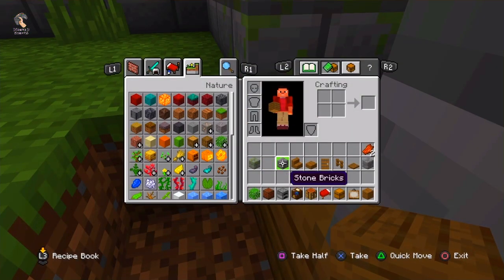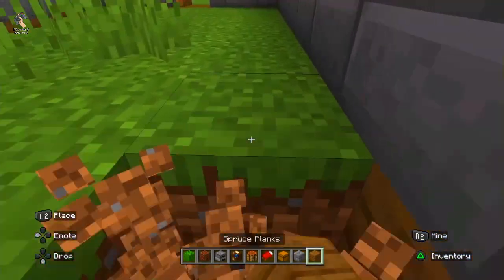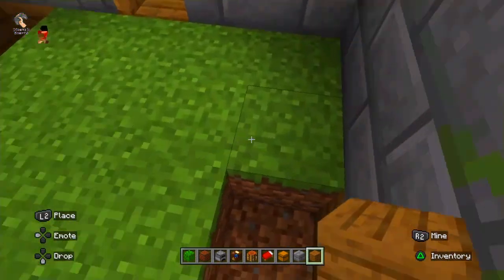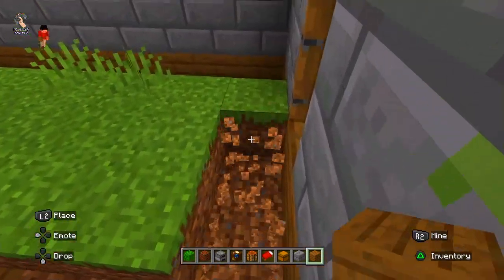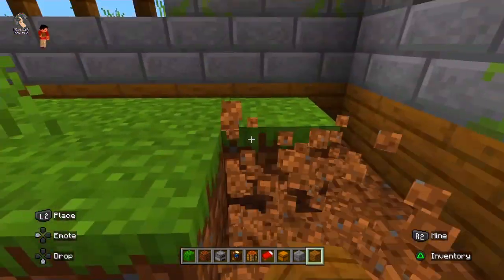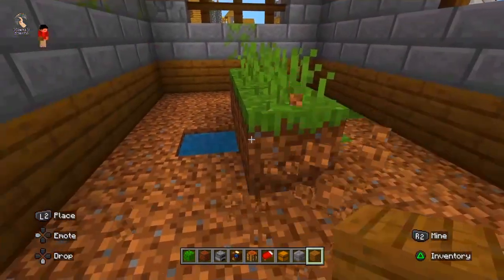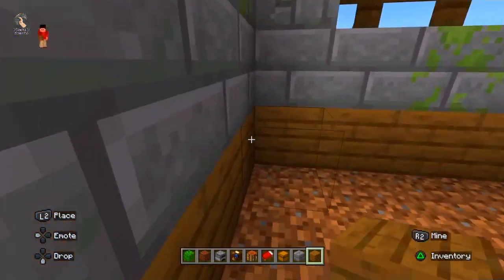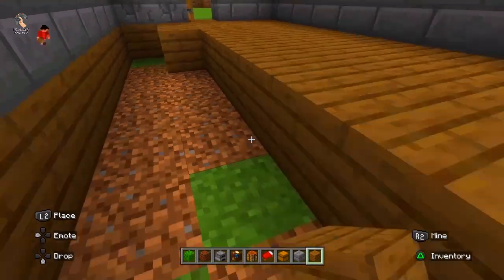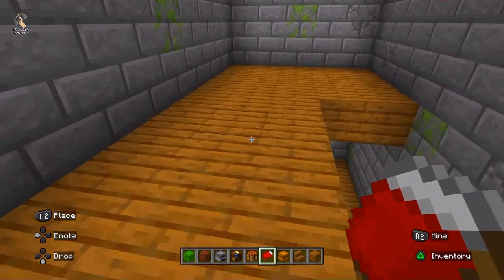Now it's time for flooring. There is water below this house, so I am making the floor of this house. I am using spruce planks to make the house floor. This is the ground floor.